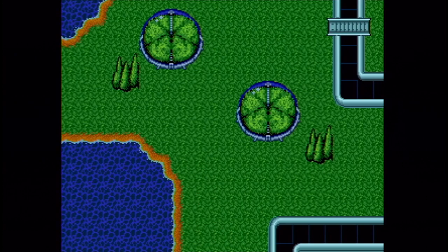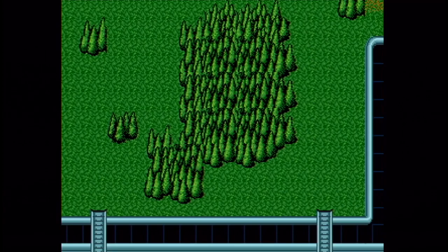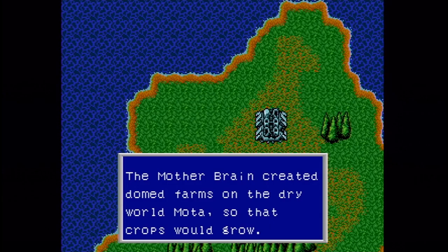A Mother Brain that's actually a force for good? Never thought that would happen. What's with all those black spots — black rows or columns or whatever that stuff is? Well, we'll learn more about that later. It seems to be doing a pretty good job with the whole planet here — got water, forests. I don't know why they have those gigantic lily pads everywhere, but they're there.